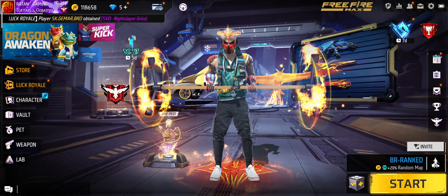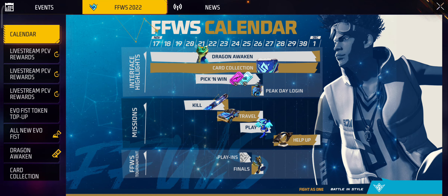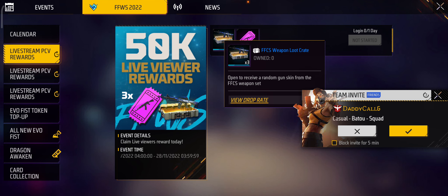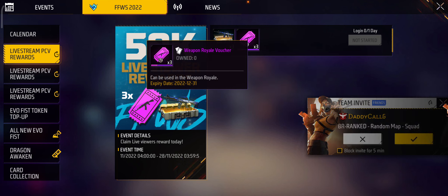Welcome back to the new video. Finally, a new event in Garena Free Fire — you will get a live stream redeem code. First, go to FFWS 2020. At 50k watching complete, you will get free rewards for the live stream: 3x3 crate box M4A and 3 open royal cards.